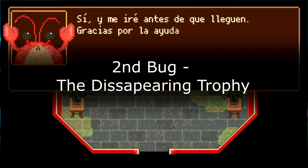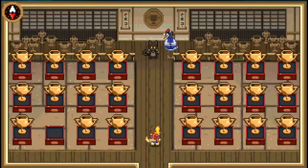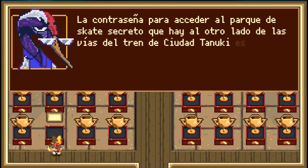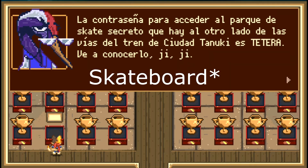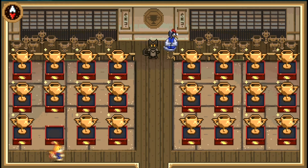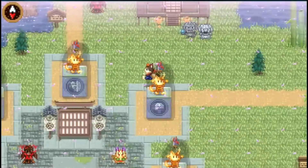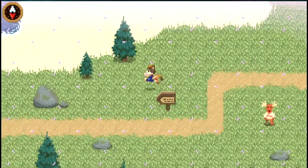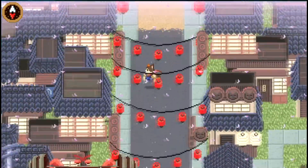Now let's talk about the second bug I found — basically one of the trophies disappears. I thought at first there was something new to do, but it wasn't, because I had already done this quest at the beginning. It was the quest about finding the secret tournament, the keyboard competition. When I entered the trophy room again and saw it was gone, I thought there was a new challenge, but no — that was basically the whole bug.